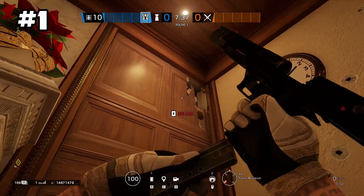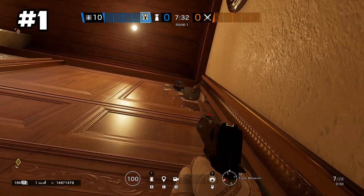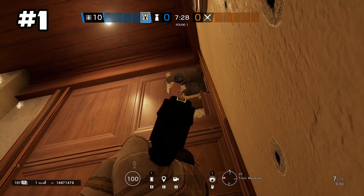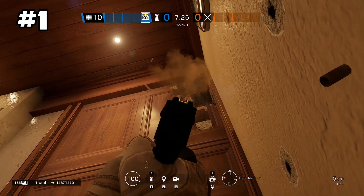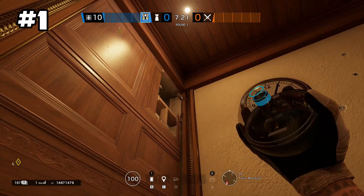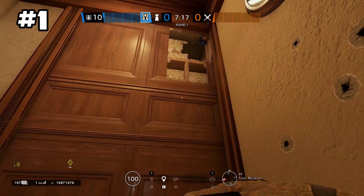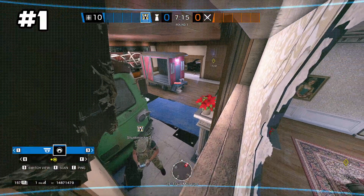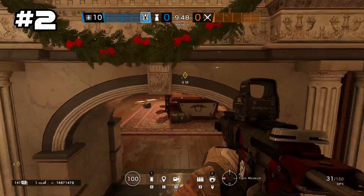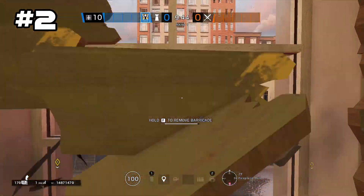For the first spot, you want to use your D-50 and shoot a hole in the top right corner of the wall in second floor Train Museum. You want to take your camera and toss it up at the top where you destroyed the wall. Doing so allows you to see into second floor Train Museum as well as the Fireplace Hall.